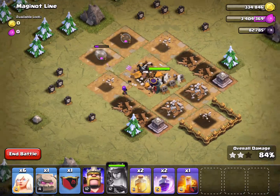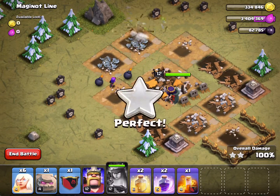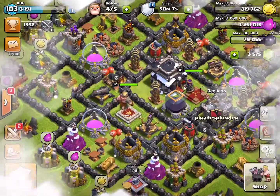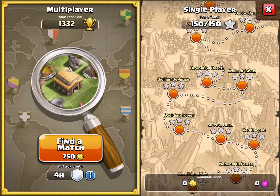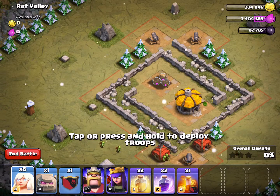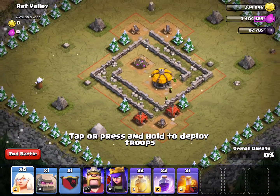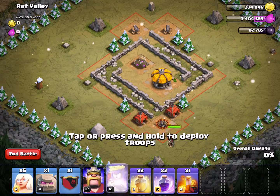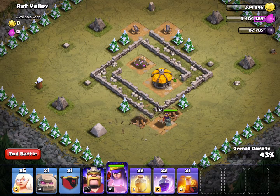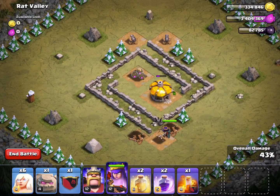Level ten is called Rat Valley. This one has three cannons. I'm going to start with the close one first, then wait a little bit before using her ability to go after the last two cannons. I hope you're enjoying this video so far — these are the very easy levels that don't require any healers or anything like that.